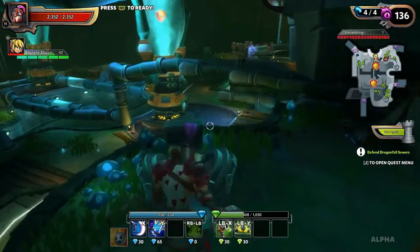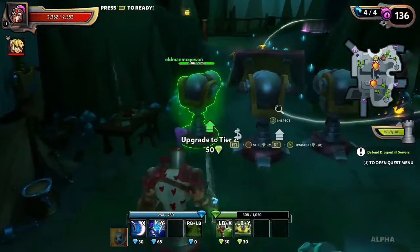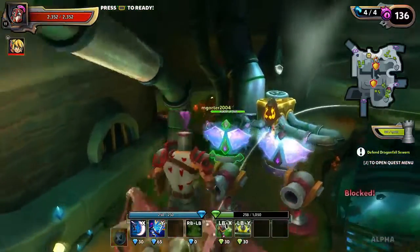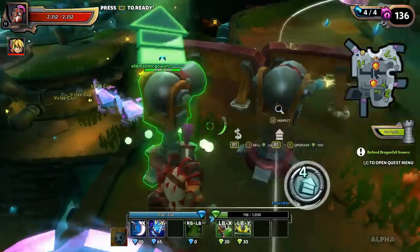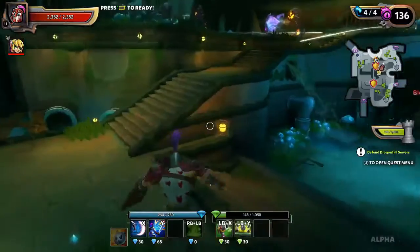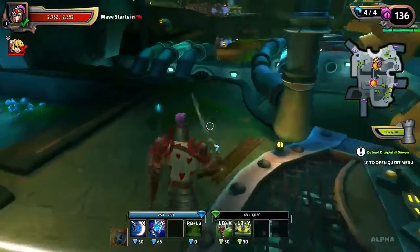I went through the inventory in my bags and got rid of a bunch of stuff we didn't need. Got a little bit of gold from it. I'm gonna upgrade the cannons because if the cannons are stronger they won't get to the blockades - they'll die. I've got my character back up - upgrade this, upgrade this, upgrade this, heal this. We're getting on a system now. Not enough mana, that's all I can do.